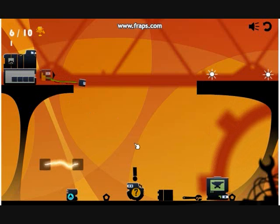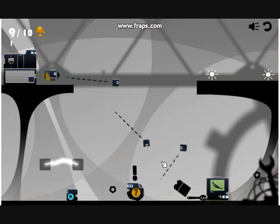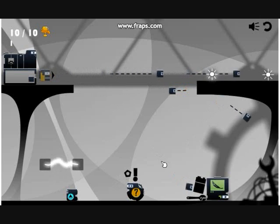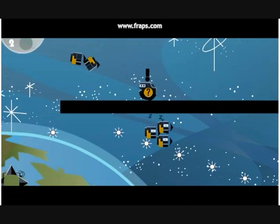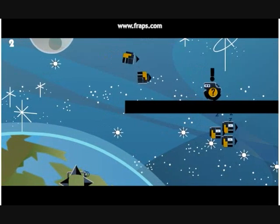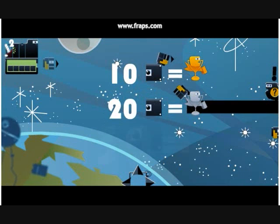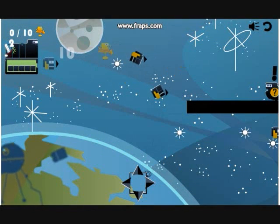Once players are familiar with the environment, they will need to remove gravity to solve more advanced puzzles. They will even get to explore space, where collect-o-matics won't be influenced by gravity or friction. Players are thus free to explore projectile motion in an environment which would normally be hard to experiment with.